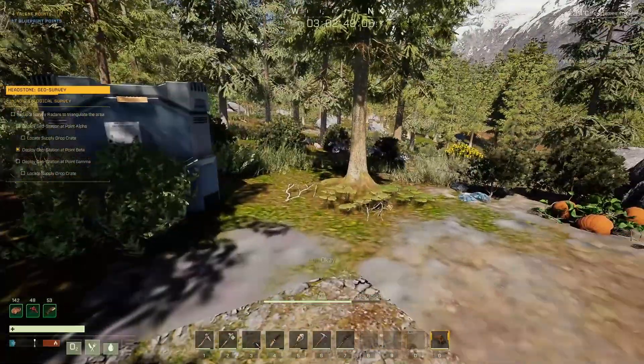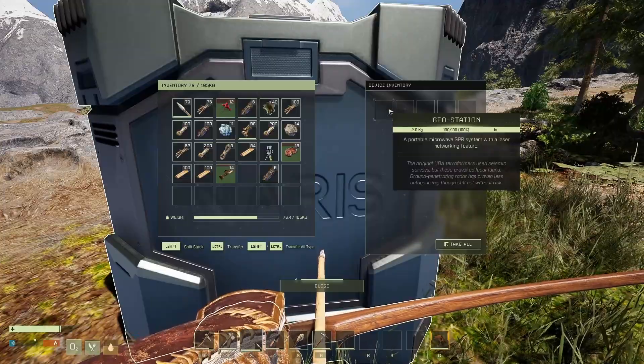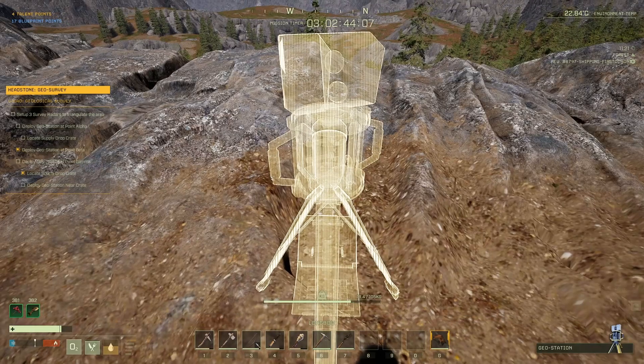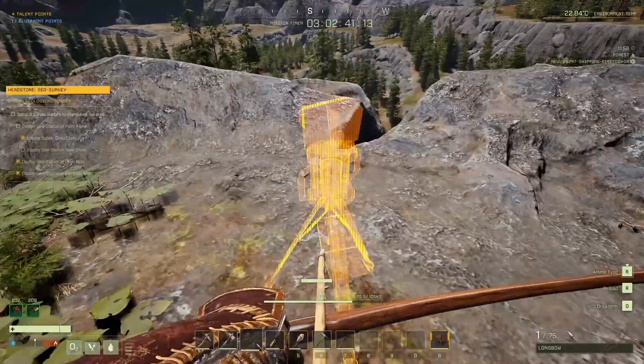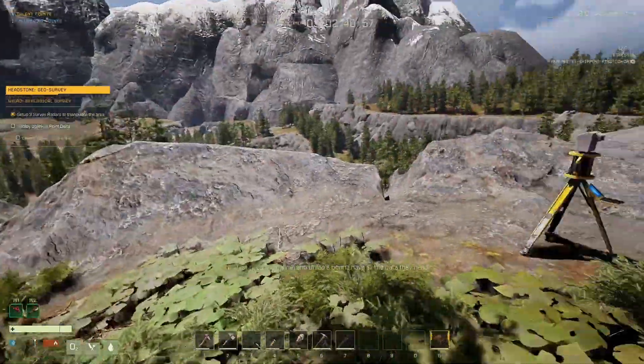First station down, nice and easy. Here's the second supply drop, so just quickly pick that up — control left click. Deploy that, easy done. And third station, just like that. And then what it does is it opens up that fourth station, so we just have to go to that now.